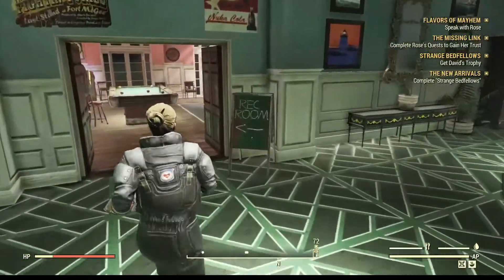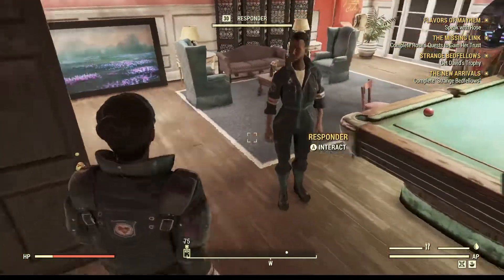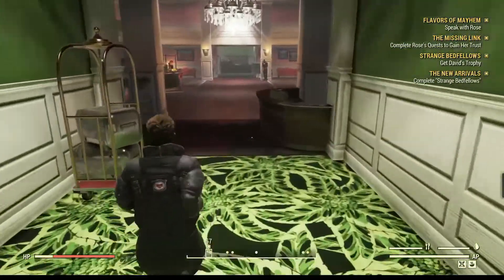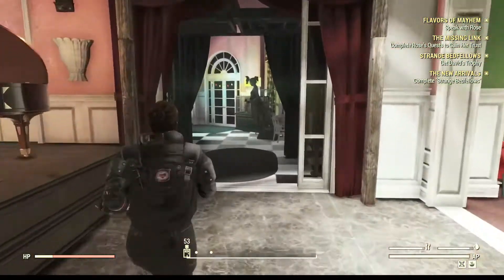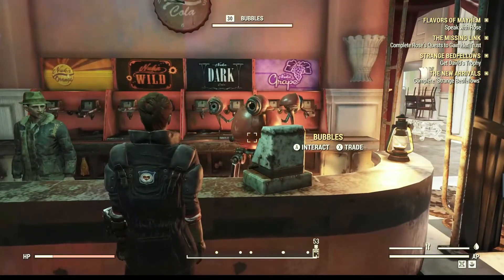Down here is the rec room. You'll find various responders hanging out in the rec room. There's the stage. And if you go back here, we still have bubbles.